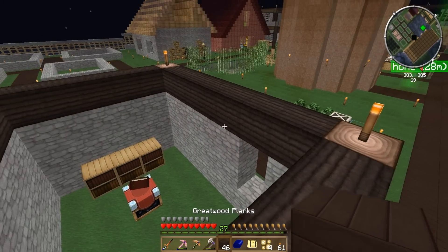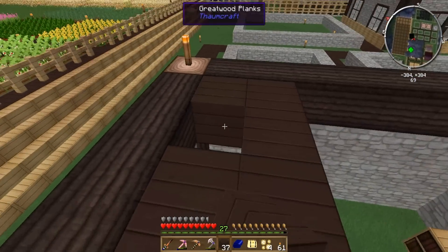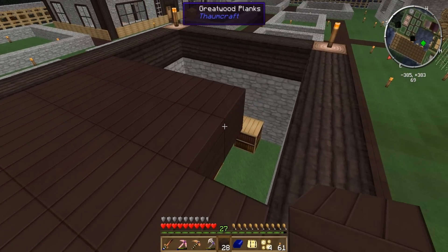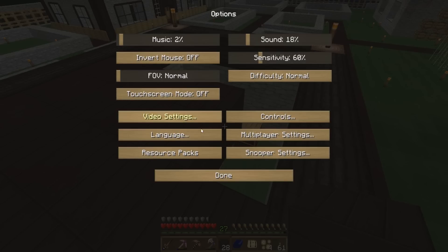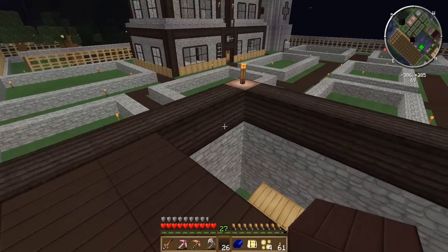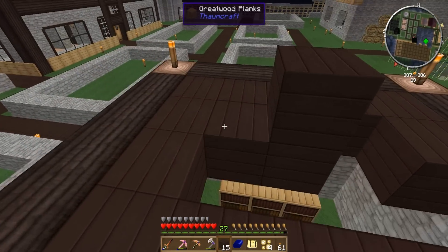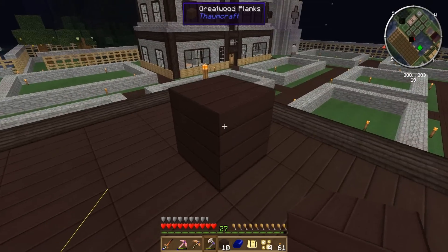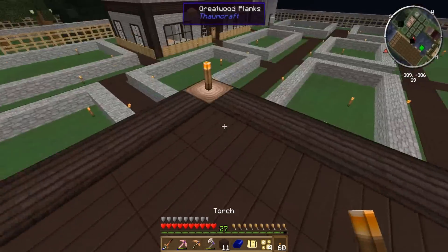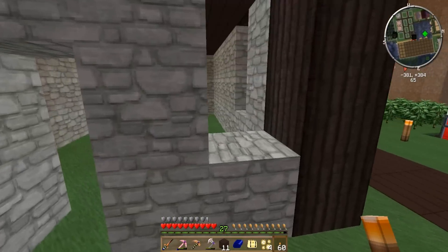Let's just put a basic flat roof on — nothing super exciting. Some people have asked what texture pack I'm using. This is the Sortex — it's actually in the Feed the Beast launcher. If you go to texture packs, the last tab, pick this texture pack and then pick Magic Farm, it'll auto-install it.